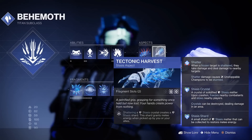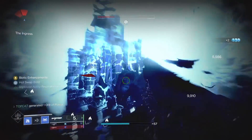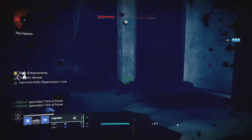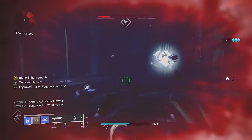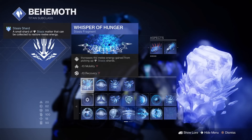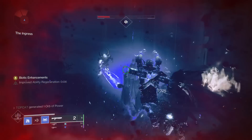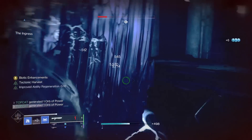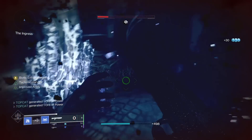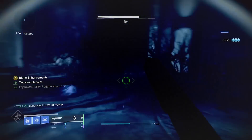Our second aspect is Tectonic Harvest. Shattering a stasis crystal creates a stasis shard. This shard grants you melee energy when picked up by you or your allies. And when using the fragment Whisper of Hunger we can cycle this attack frequently, as it increases the melee energy gained from picking up these shards. Howl of the Storm makes 3 crystals to make 3 shards for 90% of your melee energy returned.